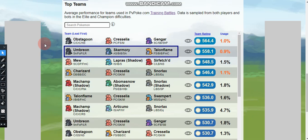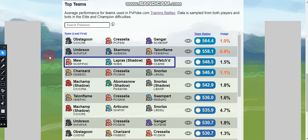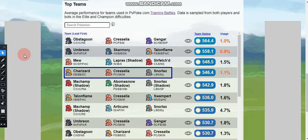The second team is Umbreon with Snarl, Foul Play, and Last Resort; Skarmory with Air Slash, Brave Bird, and Sky Attack; and Talonflame with Fire Spin, Brave Bird, and Flame Charge. The third team is Dragonite with Shadow Claw, Dragon Claw, and Flame Charge; Shadow Lapras with Ice Shard, Ice Beam, and Surf; and Gallade with Counter, Leaf Blade, and Night Slash.